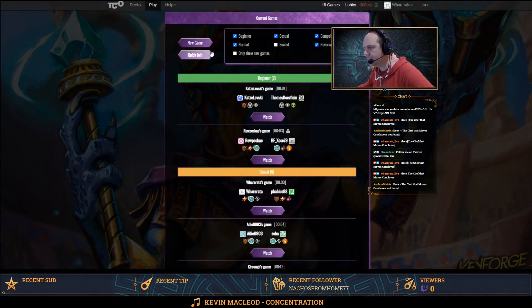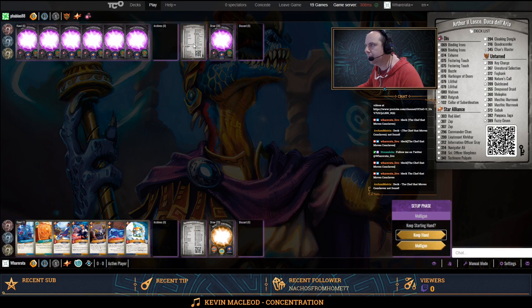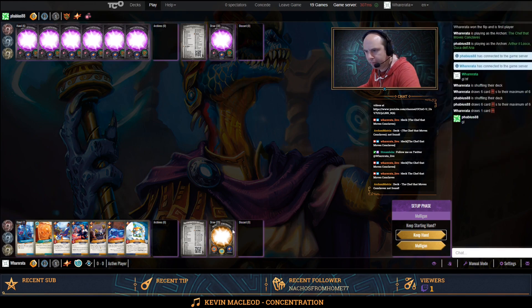So just starting to get to know it a bit better. I'm going to be going first in this game. I'm up against another Worlds Collide deck — Dis, Star Alliance, Untamed. Looks nice. Arthur, Ilosco, Duca della Aria. Nasty Dis including a Collar. Red Alert. Key Charge. Unnatural Selection. Okay, I'm going to keep that hand.